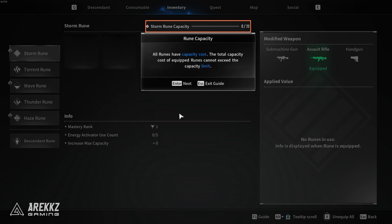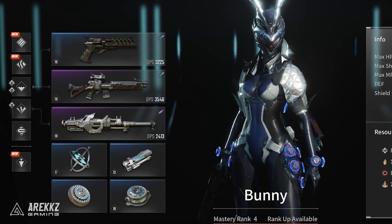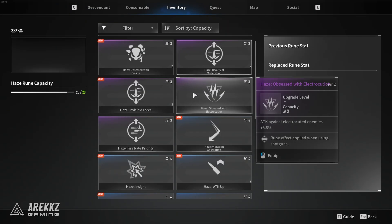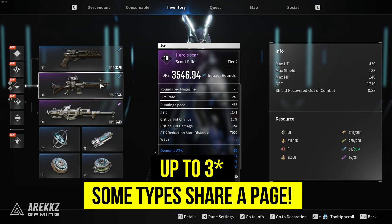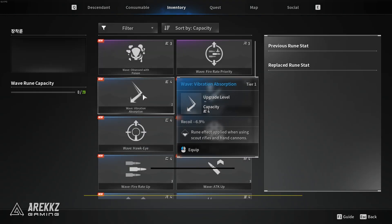So a lot of the endgame will be around farming the runes you need and levelling them up to match your weapons and your Descendant's playstyle. Interestingly, I believe the type of weapon will dictate which page of runes they link to — each weapon will link to one rune page and will get the stats of that rune page. Essentially what this means is that once you know the weapons you like to use, you only need to fully spec out 3 of the first 5 rune pages, as rune pages not linked to a weapon will not give you the benefits of the runes in that page.